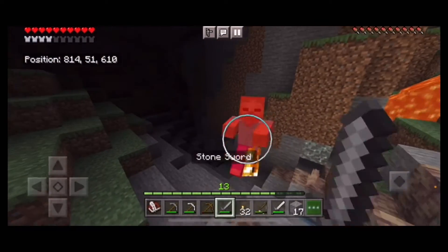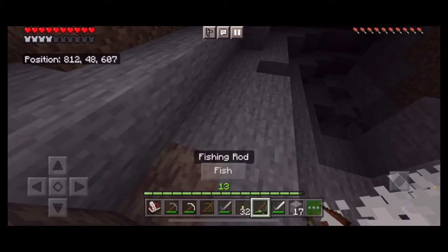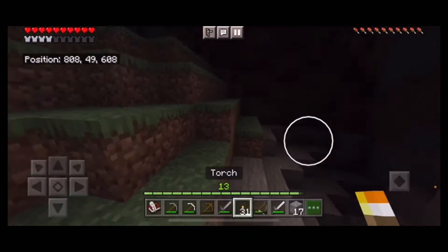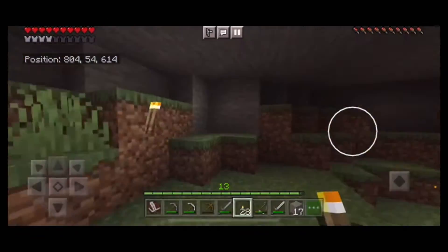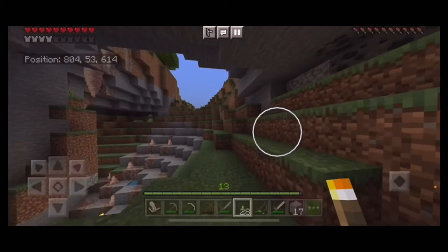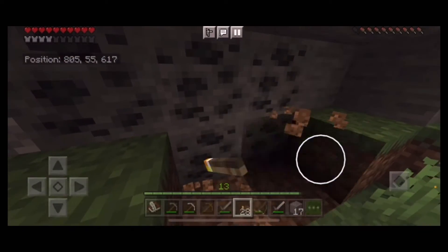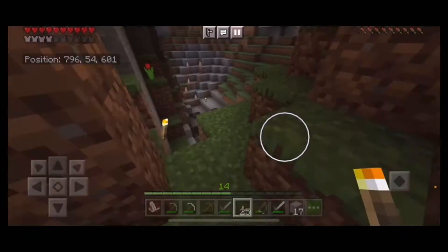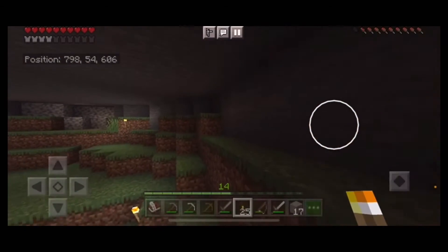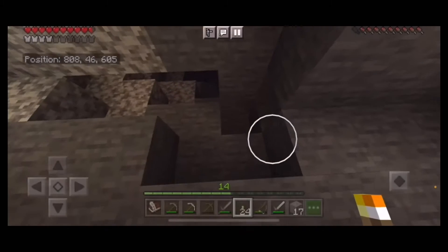There's a zombie coming out — we take the iron sword to that. We place some torches to light up the area so we don't get killed by spawning mobs. There's some coal here which I'll mine, then move on. As we continue exploring this cave, I'm not finding a whole lot, which is kind of disappointing, and it looks like it starts to end.